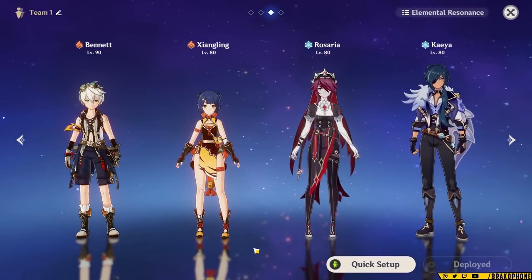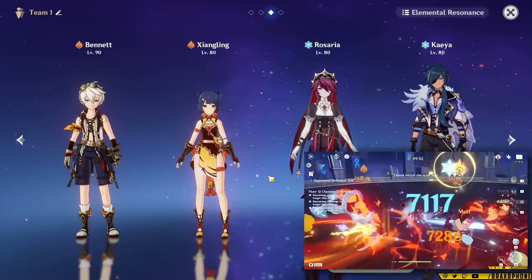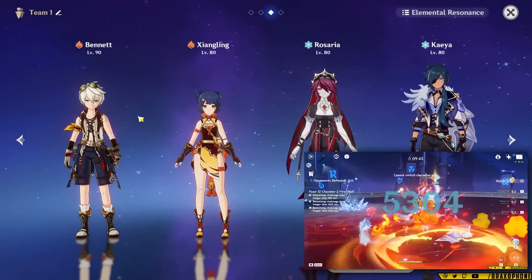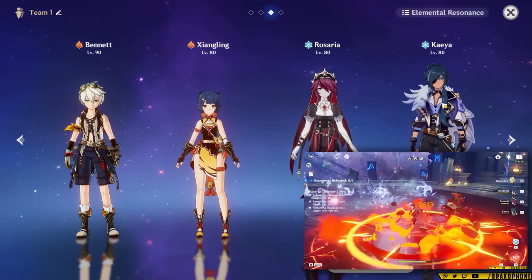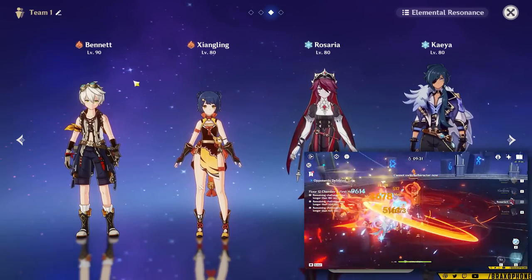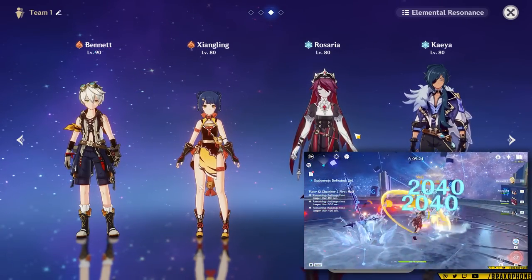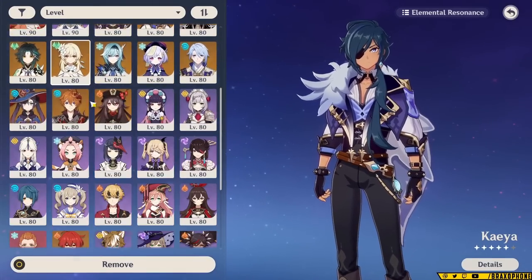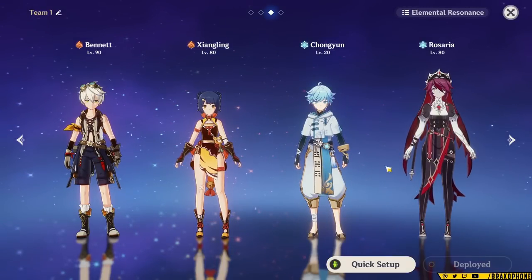The first team I want to show you is the Reverse Melt Quick Swap team featuring Bennett, Xiangling, Rosaria, and Kaeya. This is actually my favorite Rosaria team because it's incredibly easy to play and deals insanely good damage. It's very free-to-play friendly too, since it uses two true free-to-play units — Kaeya and Xiangling. Essentially, you use Bennett to buff the entire team, first setting up Xiangling to apply a Pyro Aura. You'll use Rosaria's skill to gain crit rate and snapshot Bennett's buff with her burst, followed by Kaeya's skill and burst. After that, you rotate through Bennett's skill, Rosaria's skill, and Kaeya's skill to deal extra damage and generate energy. When done right, Rosaria is able to Reverse Melt every one of her hits. You can also upgrade this team by replacing Kaeya with someone like Shenhe, or use Chongyun in that slot for quadruple melts.